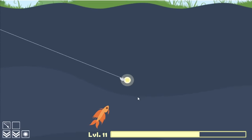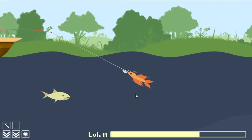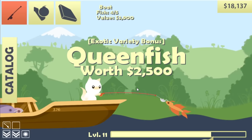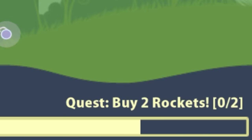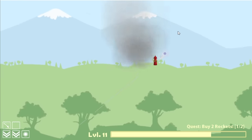I just used it as bait. Well now we got one of these instead — less valuable but still worth $2,500, so I'll take that. I'm gonna manually bring everything back so I don't lose any fish. I got $6,400 for those and we can get a new quest: buy two rockets. I definitely can do that — I don't really need them right now because I have a boat.